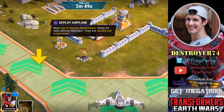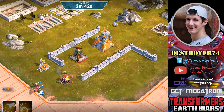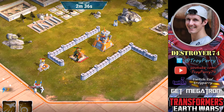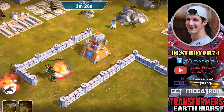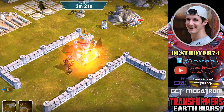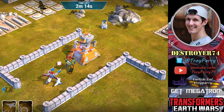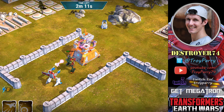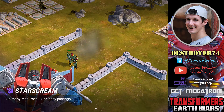Bludgeon's ability is called Rush In and he will charge to the target, damaging walls along the way. Now we're instructed to deploy Starscream, which is an air troop — it is long range. Once we destroy enough buildings we collect ability points, which allow us to use Starscream's ability called Airstrike. Airstrike will drop bombs on the target. Don't forget the autocannon cannot attack air troops, so it is quite safe to fly over it. Each building you destroy is worth one ability point, and each time you use the ability the cost increases by one ability point.